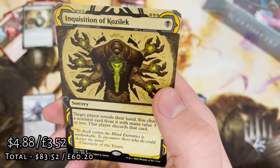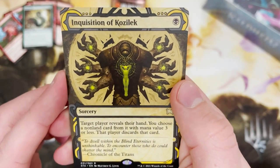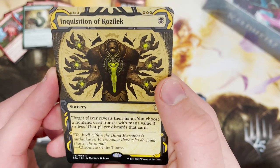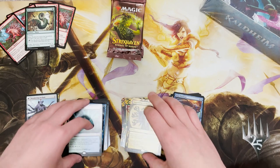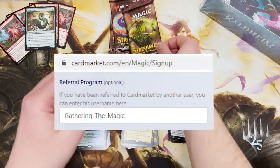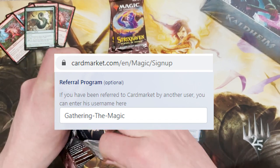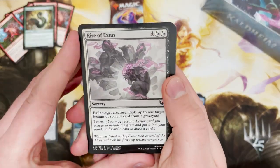This is a hell of a pack as well! Inquisition of Kozilek — love this card. A great one-drop sorcery, and it's worth a few quid too, which I like. Cheap plug: check out my Cardmarket. If you don't already, sign up to Cardmarket — it's free. Use our code and it will help the channel.